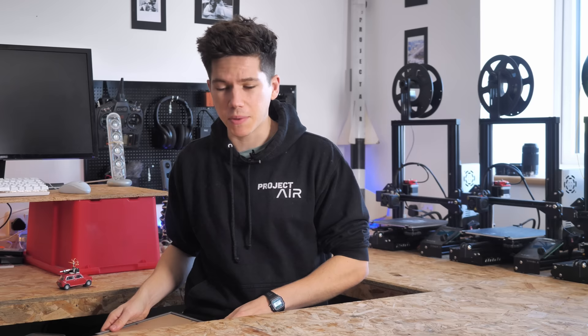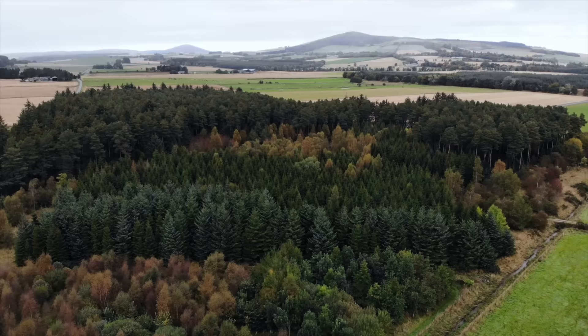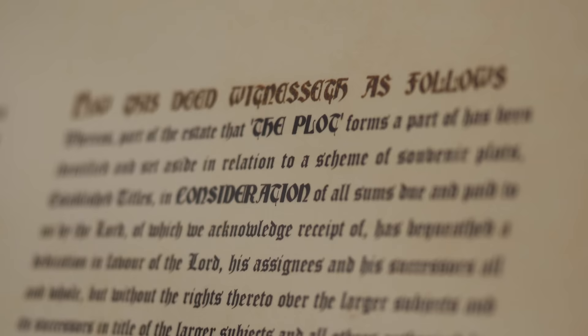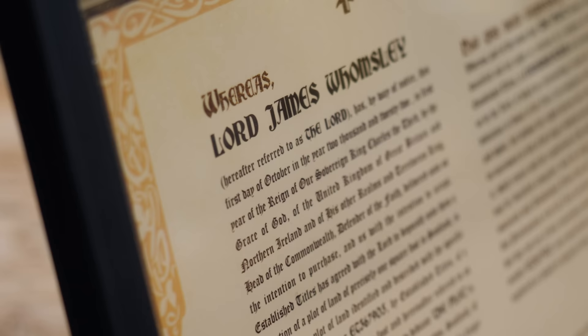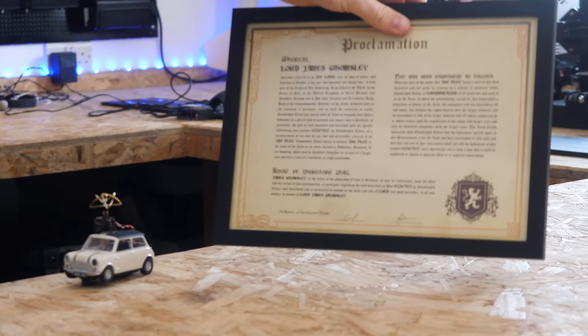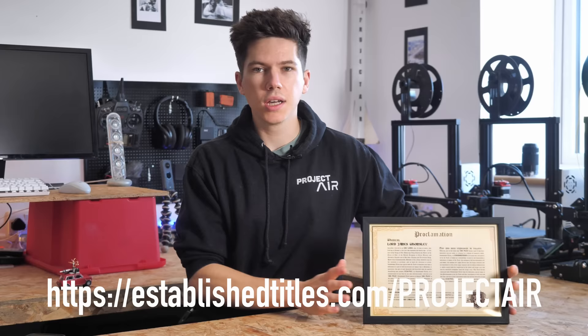Right, before I show you how we built the track, it's time for a quick ad from the sponsor of this week's video, Established Titles. Established Titles is a fun and novel way to preserve the natural woodlands of Scotland while helping global reforestation efforts. Title packs give you at least one square foot of dedicated land on a private estate in Eddleston, Scotland, and an official certificate with a crest. They plant a tree with every order and work with global charities One Tree Planted and Trees for the Future. You can even officially change your name to Lord or Lady and get it on your credit cards and plane tickets. Use the code PROJECT AIR for an additional 10% off at establishedtitles.com/project-air.